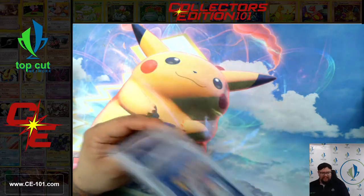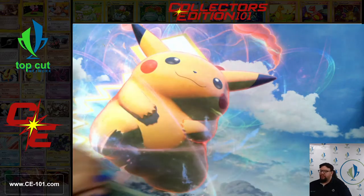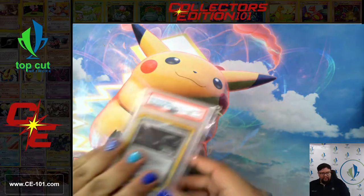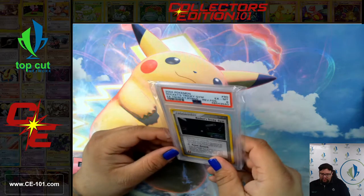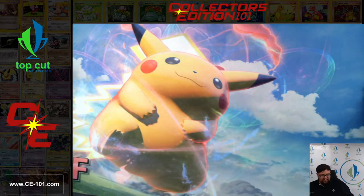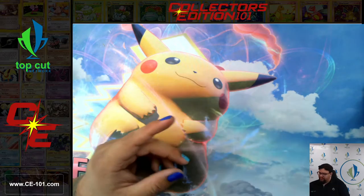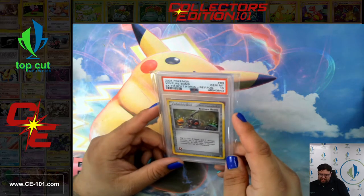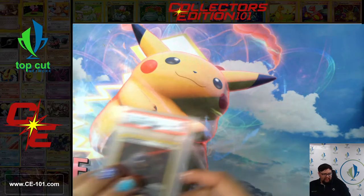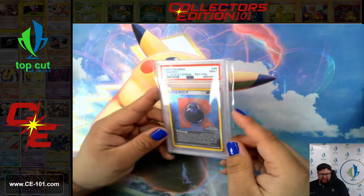Rocket's Hideout, 9. Rocket's Mission — another well-played card back in the day, very good for draw power. Rocket's Pokéball. Rocket's Tricky Gym. Surprise Time Machine. Swoop Teleporter — pretty great little card. Venture Bomb, Gem Mint 10. Into some of the energies: the Dark Metal Energy and the R Energy.